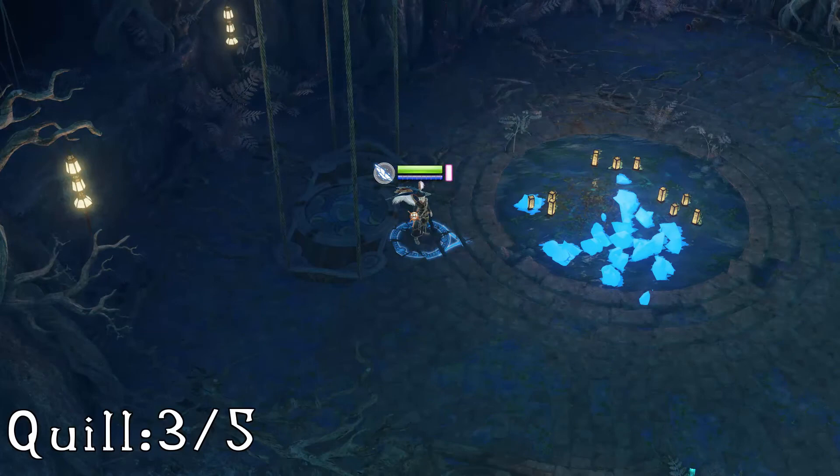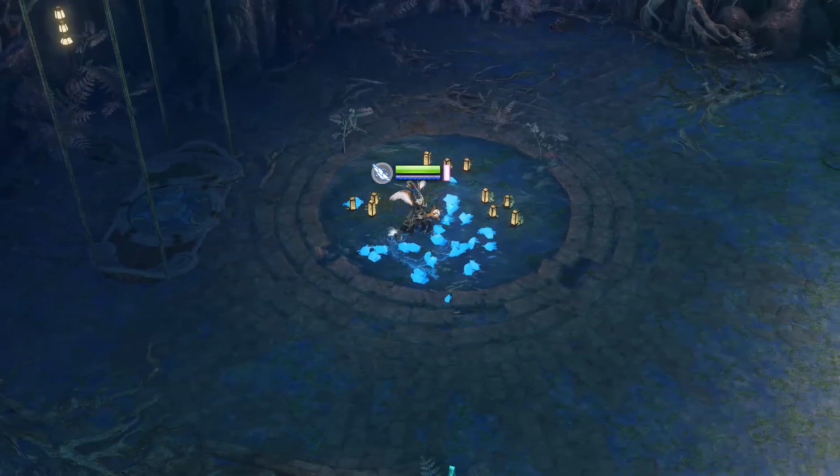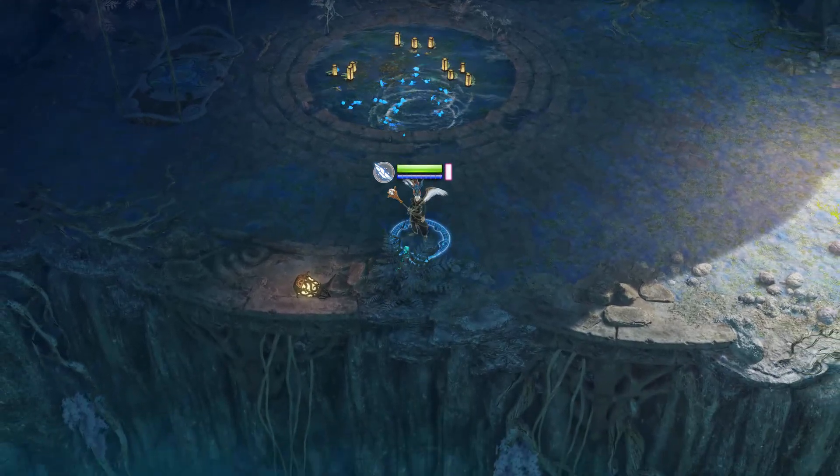The third one is after you go down your third wooden elevator. Go into the middle of the arena, come straight down to the bottom of the screen and hiding in the bush is your quill.